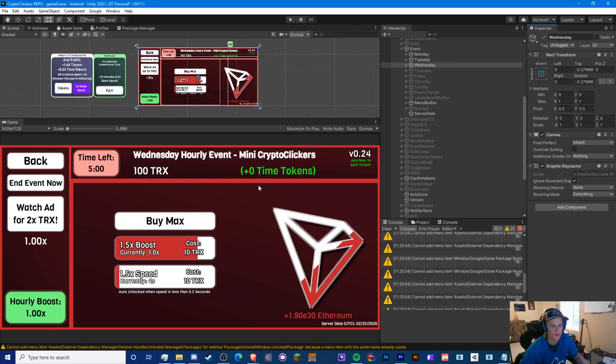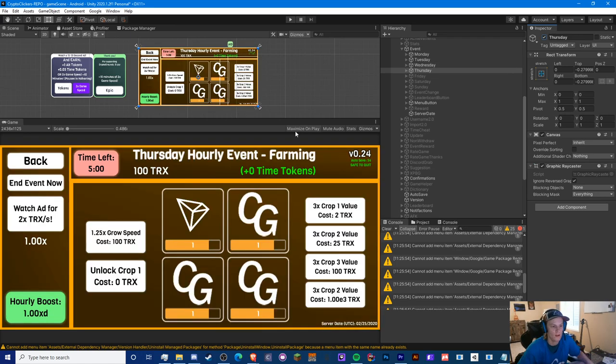This is the Wednesday Mini Crypto Clickers event — it's a basic one where you click Ethereum to get Ethereum. You wait for a bar to fill up and claim it to get some Tron. You can upgrade its value and speed, and eventually it'll automate itself. It's a very basic event but I like the aesthetics of this one.